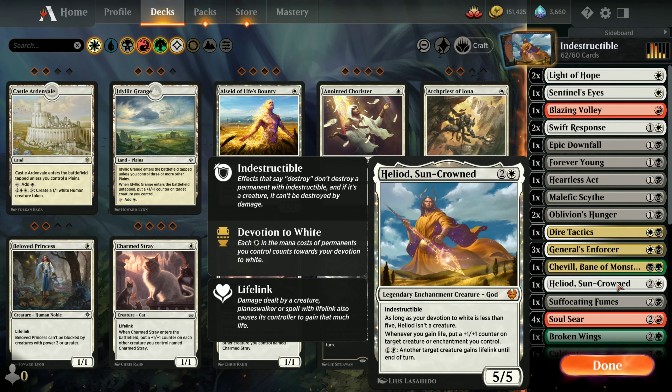One copy of Heliod, Sun-Crowned - a very popular card. He's a legendary enchantment creature. He starts off as an indestructible enchantment. When Devotion comes into play with five permanents on the field, it's important to note: Heliod costs two colorless and one white mana, so that one white mana counts as one point towards his devotion. You really just need four other white mana symbols on the battlefield as permanents to give him a total of five devotion and turn him into a creature as well.